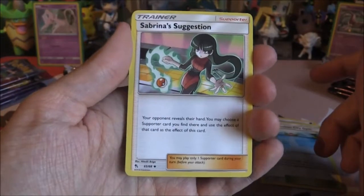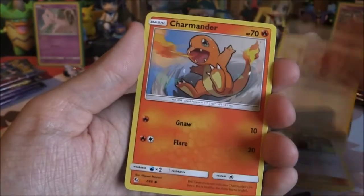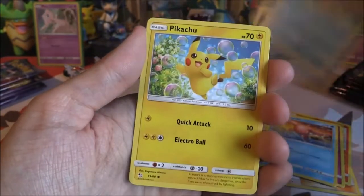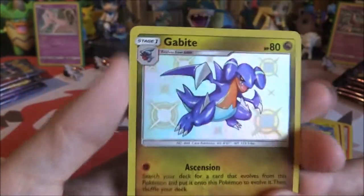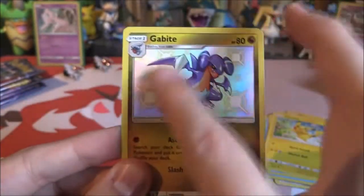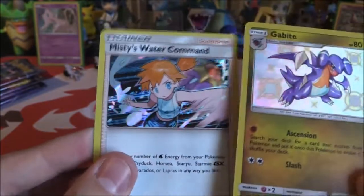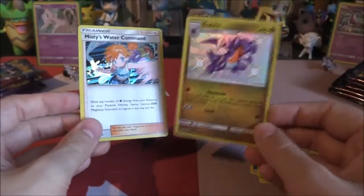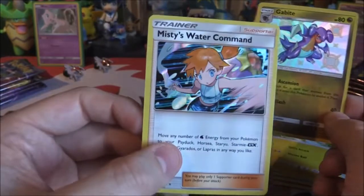Got a Charmander, Clefairy, Slowpoke, Magikarp, Pikachu. Oh, we got our first one — we have got ourselves a Shiny Gabite! That looks amazing and that hollow area is textured — you can see the texture. We also got a Hollow Misty's Water Command. So basically two pulls per pack — this can happen. The shiny cards take the spot of the reverse, not all the time but a majority of the time you may get one of these. Two already in our first pack — that is great stuff.